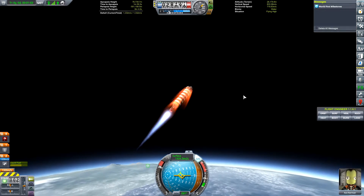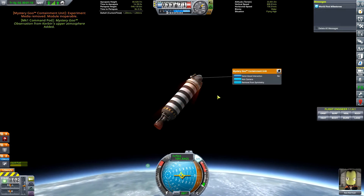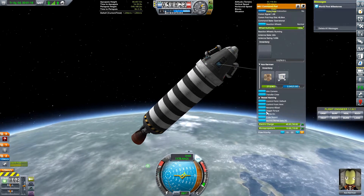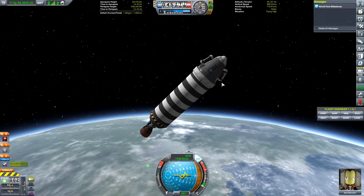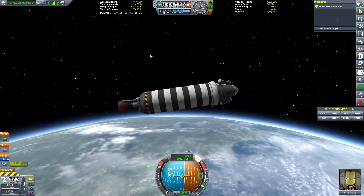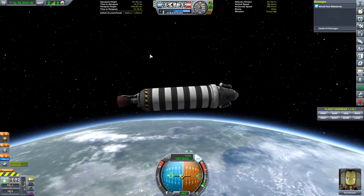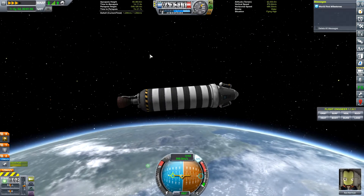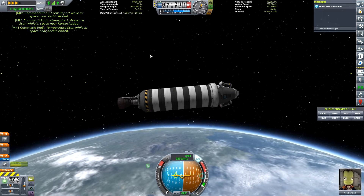Let's go up to about 80,000 and then we'll kill it. I'm going to take one of our mystery goo readings from this height — and now we have a flying-high reading. I do have a science mod so it should collect all our science automatically. We've got nine experiments already from our non-renewable science research. As we approach apoapsis, we will continue our burn — I don't think we'll make it into orbit at this point, but we'll get really close.